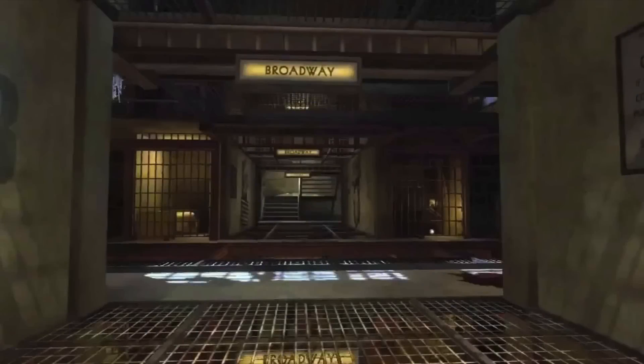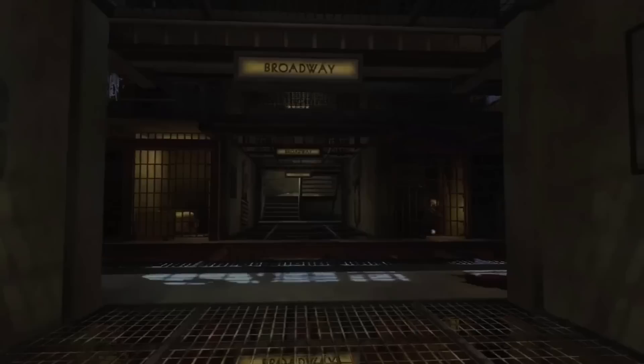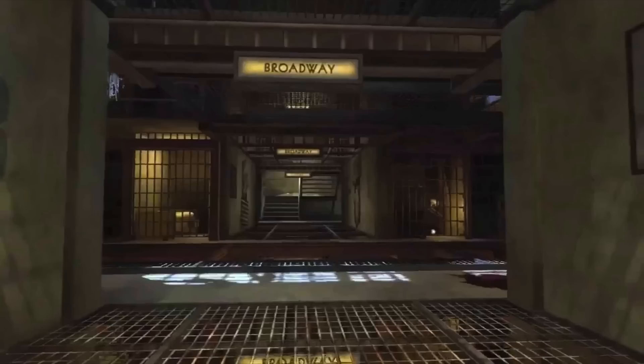Moving on to this next picture, we can see another kind of walkway here. We have Broadway up there at the top, whatever that means towards the map. We've got another set of stairs, meaning we have even more levels. On the right, it looks like you might be able to head down. I kind of like the way the floor is — that metal see-through kind of floor — so I don't know if we're going to be able to look down and see zombies underneath you. If we can, that'd be pretty cool.